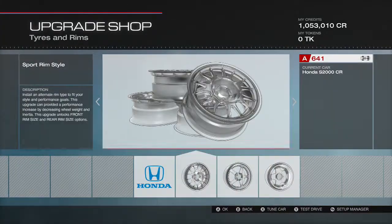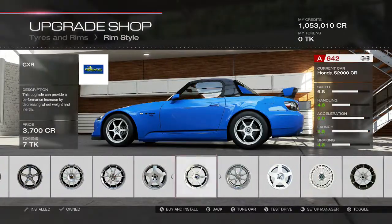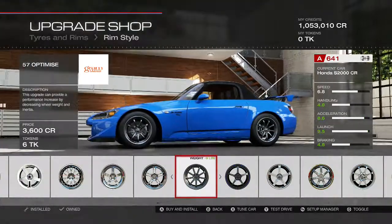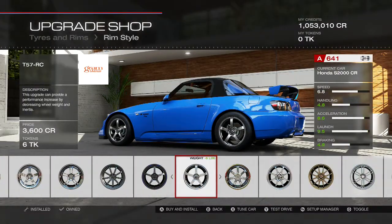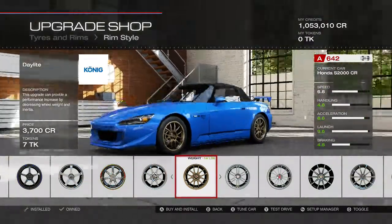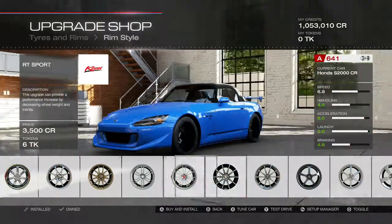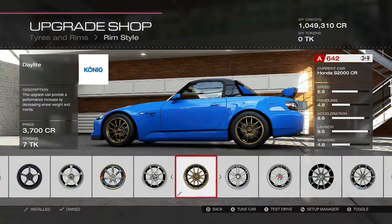For rims, let's see what we can have. I'm feeling those. I'm going to go with these golden Koenig ones right here. Let's stick those bad boys on.